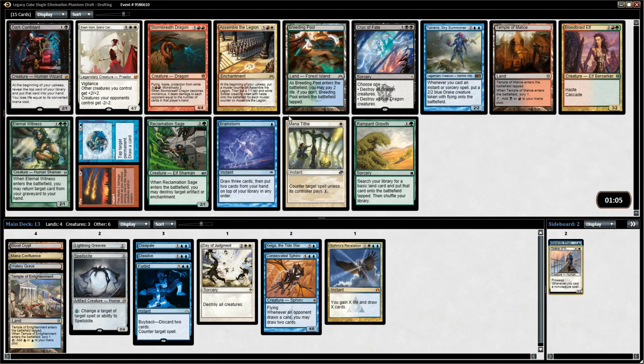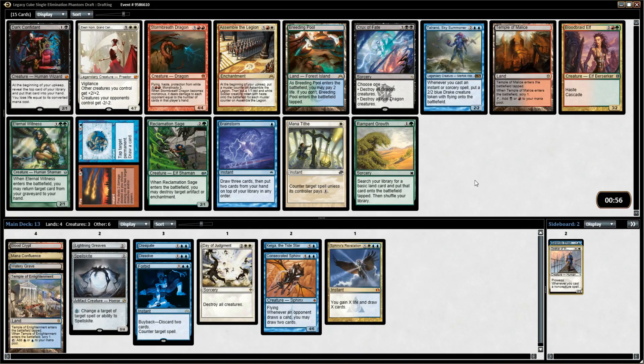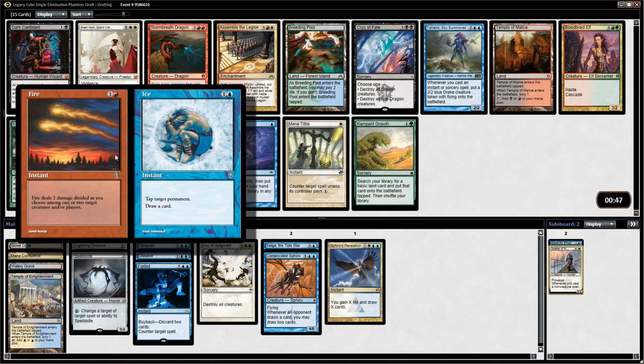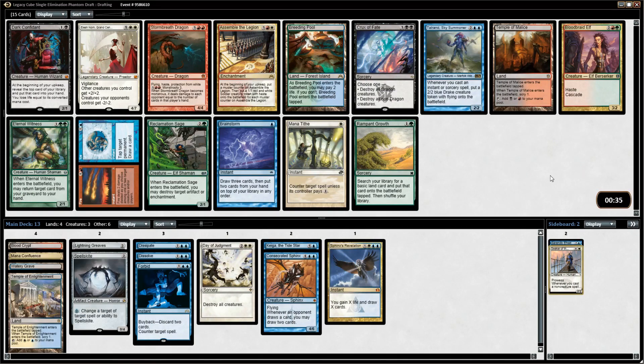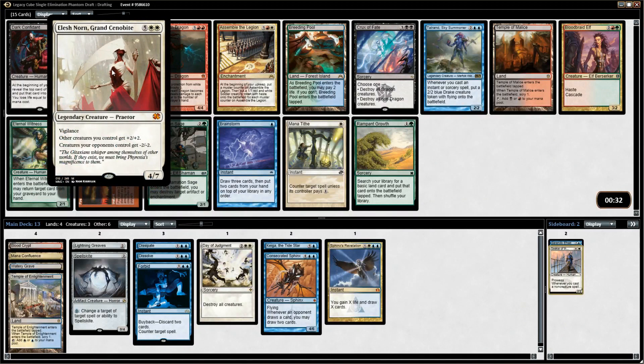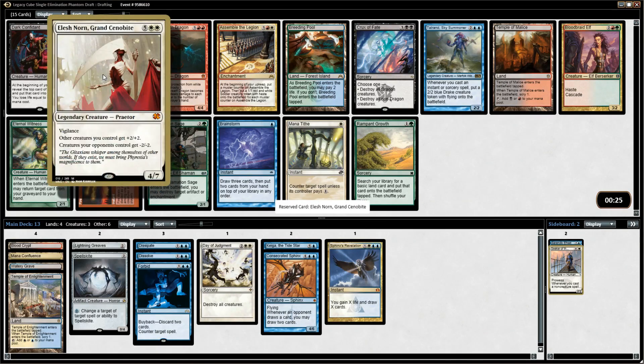We're looking mostly at blue. We've kind of figured out our colors — we're probably not black-red. We have a really powerful couple of white cards so we probably want to go in that direction. This pack doesn't have a lot of good blue cards. Fire and Ice is actually very good but not quite something I'd want to first pick — just a great utility card, and I'm not even sure I'm playing red. I think we're just going to go for a very powerful white card: Elesh Norn.